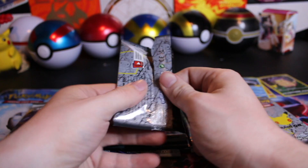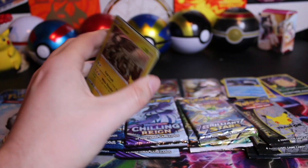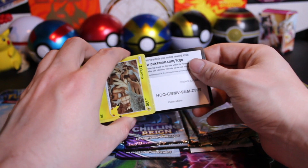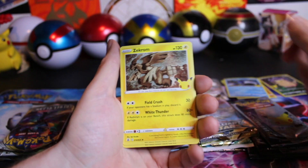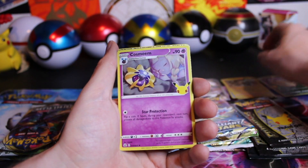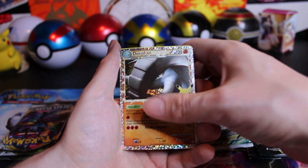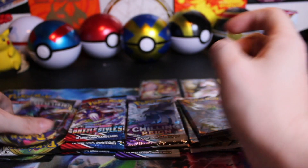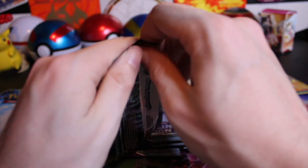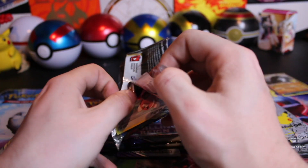Celebrations. At this point I want the Golden Mew — I believe it owes me one. I've opened way too many packs. We've got the Zekrom up front, Cosmium, and we've got something behind it — the Dawn Fan! Dawn Fan fans, leave a comment. Lunala as well. A lot of people actually like the Dawn Fan; I didn't realize that.